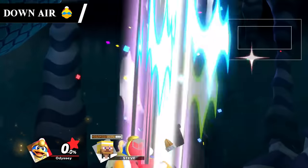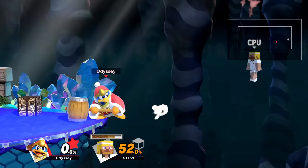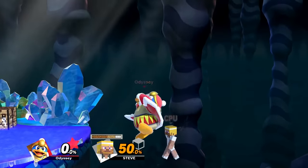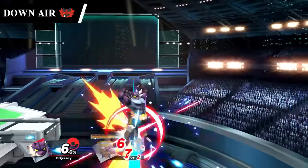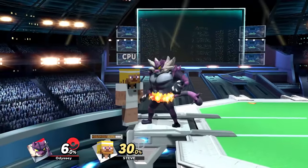King Dedede's down air is pretty much the same motion as the sword slashes but this time he's got a hammer. This is slightly less consistent than some of the last few, but its power more than makes up for it. Plus using a hammer just makes this move feel way more satisfying to hit, giving it 55. Next we've got two stomps starting with Incineroar's down air. This is a pretty solid stomp — it's a bit slow but it's not too bad. The only thing really bringing this down is the fact that he has another spike later on, so this will take 54.